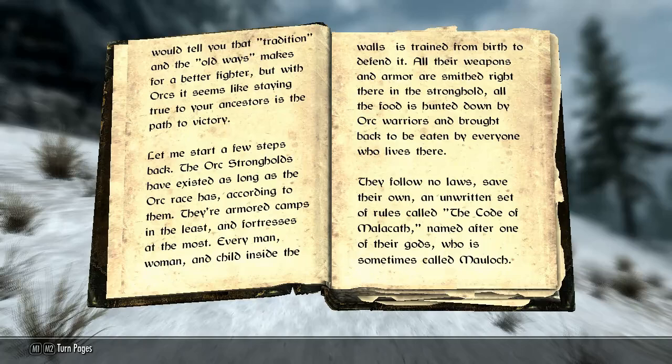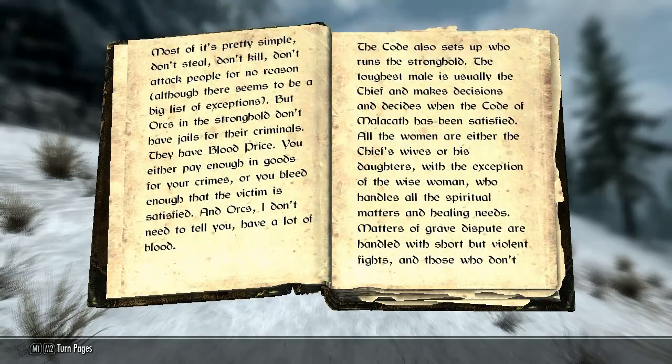'The Orc Strongholds have existed as long as the Orc race has. According to them, there are armoured camps in the least and fortresses in the most. Every man, woman and child inside the walls is trained from birth to defend it. All their weapons and armour are smithed right there in the Stronghold. All the food is hunted down by Orc warriors and brought back to be eaten by everyone who lives there. They follow no laws save their own — an unwritten set of rules called the Code of Malacath, named after one of their gods who is sometimes known as Moloch. Most of it is pretty simple: don't steal, don't kill, don't attack people for no reason, although there seems to be a big list of exceptions. But Orcs in the Strongholds don't have jails for their criminals; they pay the blood price. You either pay enough in goods for your crimes or you bleed enough that the victim is satisfied. And Orcs have a lot of blood.'